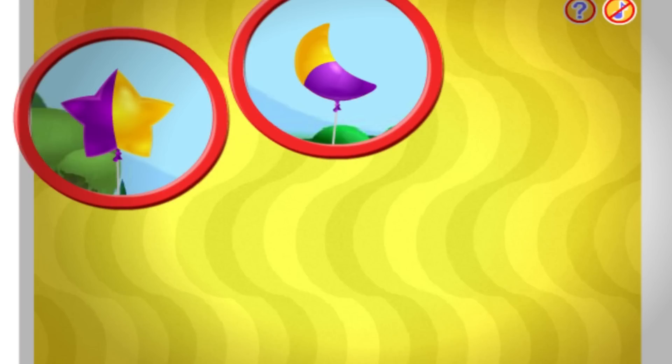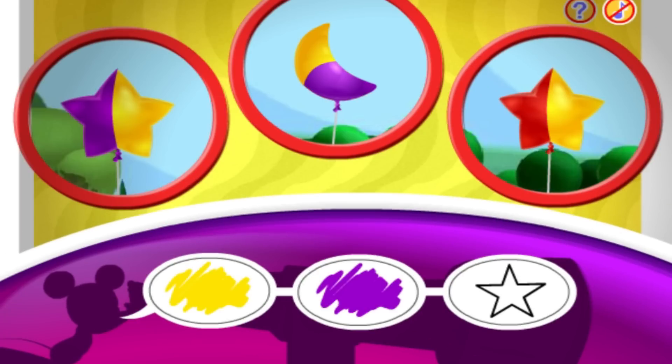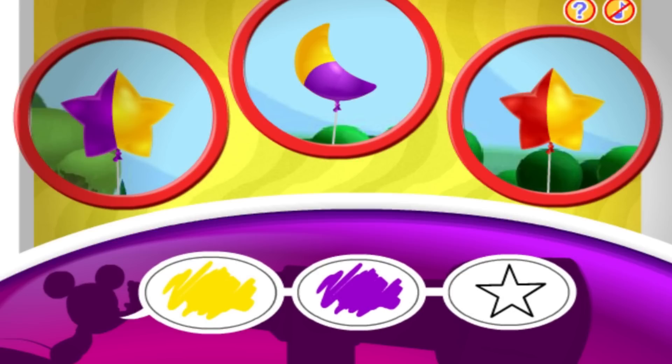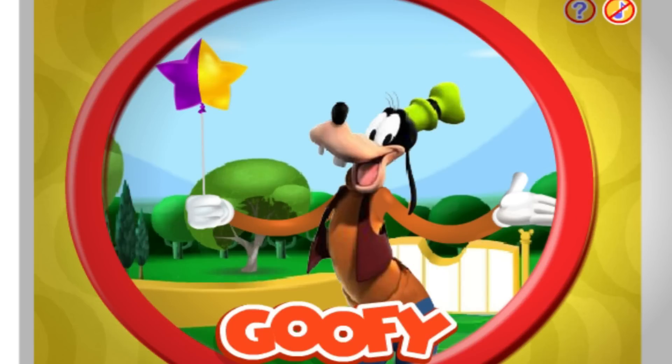This time I spot one, two, three balloons! Can you spot the balloon that matches these clues? Yellow and purple and star! Purple! Star! Yellow! Purple! Star! You found it — Goofy is holding the yellow and purple star balloon!